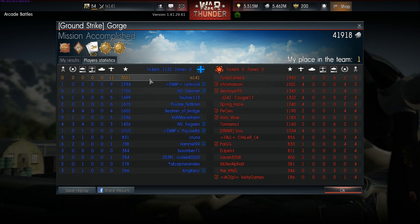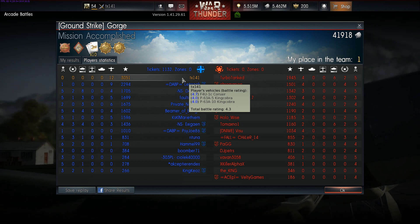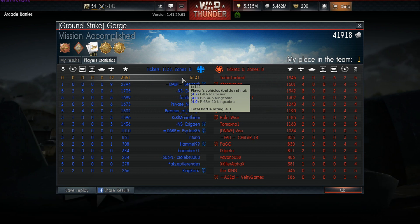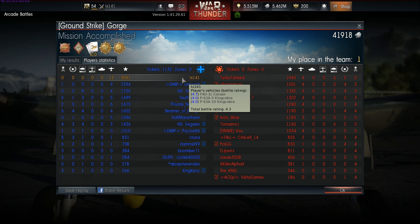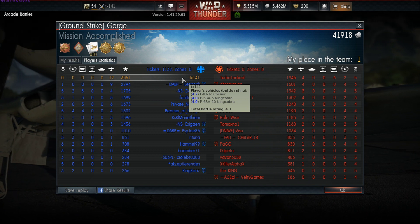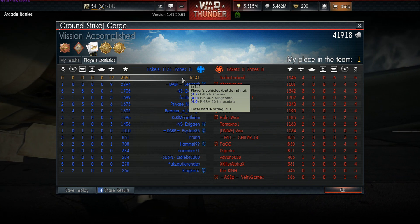We're now going to take a look at our performance by comparison with our team, and we see that we came first by a significant margin because we controlled the higher altitudes of the map and made sure that no bomber or fighter could make its way to target. With that being said, if you're looking for a Corsair that's rewarding as the final part of your grind, and one that is armed to the teeth with cannons and has durability to match, then the F4U-1C is the variant for you.